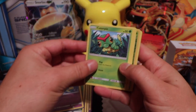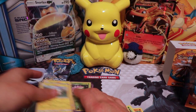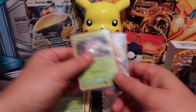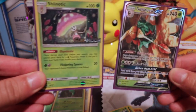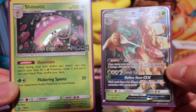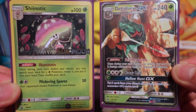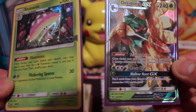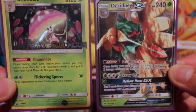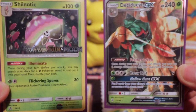I got the deck that came with the pre-release kit. My pulls for the pre-release kit were these two — this is what I got. Decidueye GX, and Shinotic with the Sun and Moon pre-release right there gleaming. I was pretty pleased with that. He has an awesome ability.